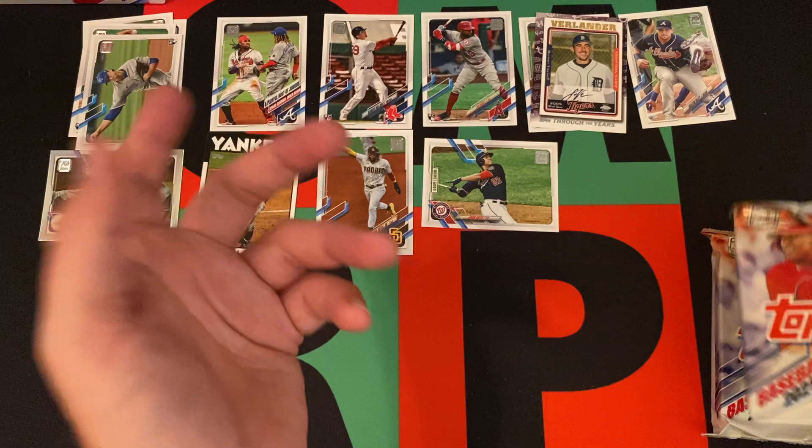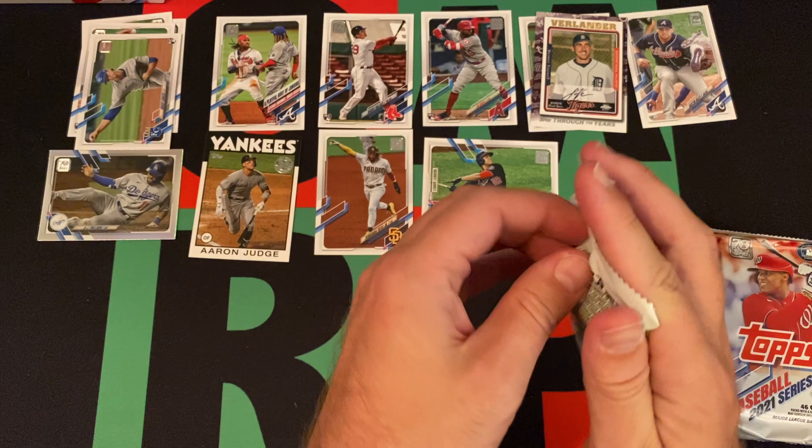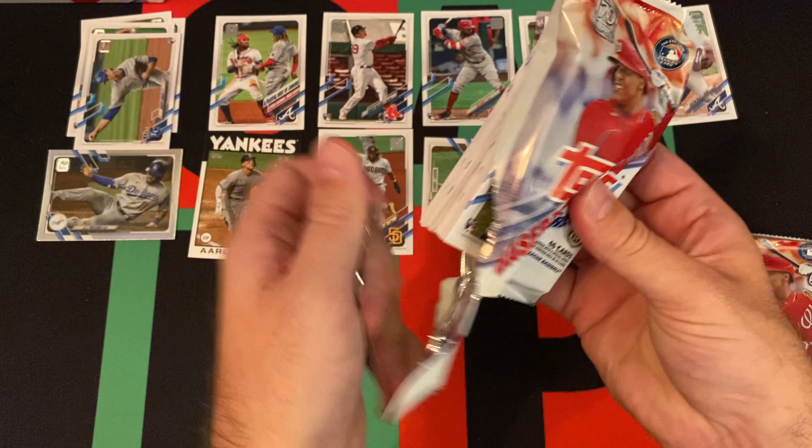Acuna, Soto and Tatis — and that's a league leaders card, but still, still a Soto card. He did come in second and then third in the MVP voting — second to Bryce Harper.